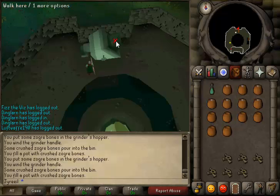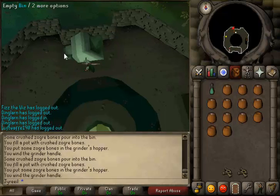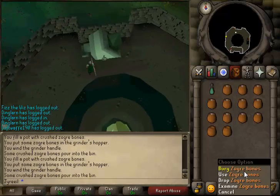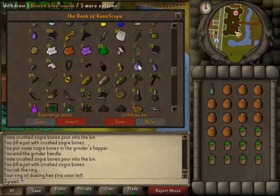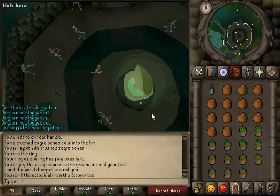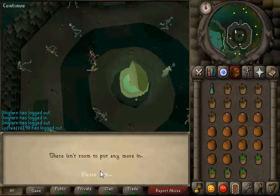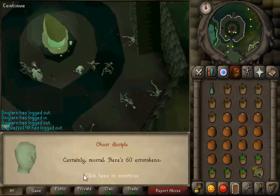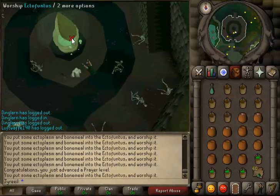That takes a little while. You're going to need extra space for the ectotokens because it gets filled up and you need to accept the ectotokens. Oh look at that — 43 Prayer! See, it gets full. And you need the Ghostspeak Amulet to be able to accept the ectotokens.